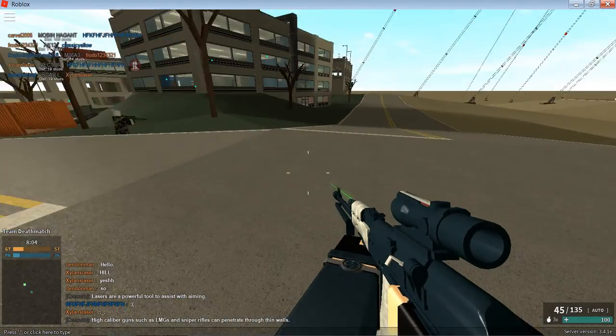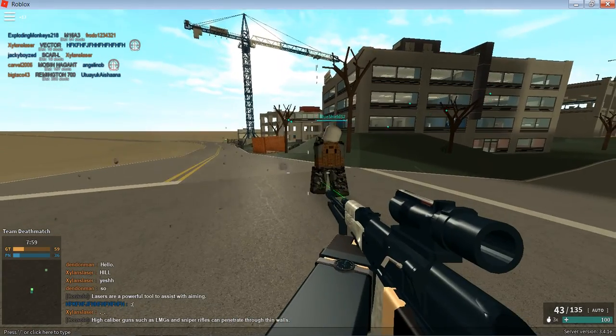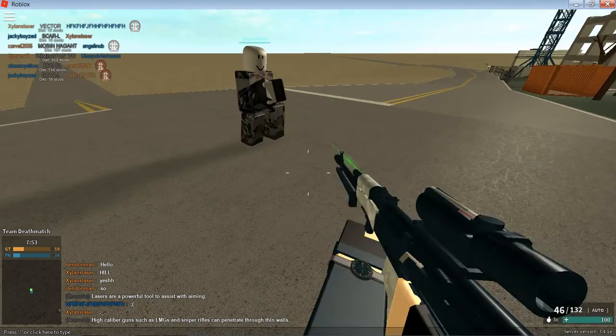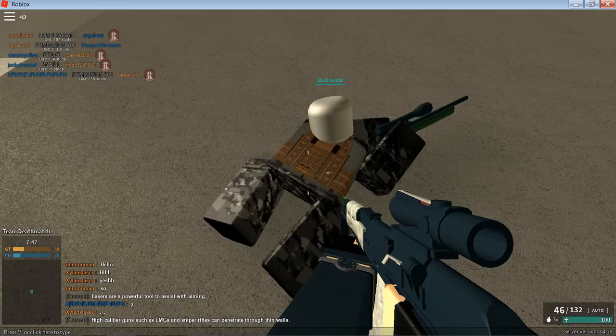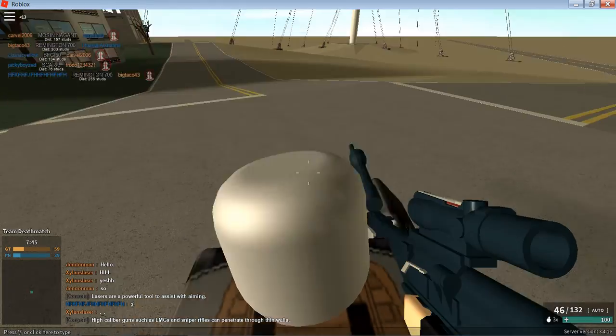So basically, what you have to do — it's easier if you have a friend. Okay, so crouch down. Now I'm on the top. Okay, crouch down all the way. And then if I go on him like this and crouch down, look — it doesn't do anything at first.